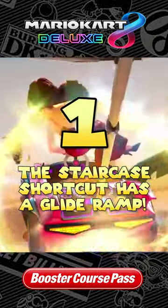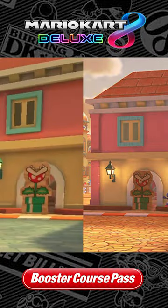1. The staircase shortcut has a glide ramp. Tour featured a dash panel at the end of the stairs that go through a shop, but this now has a dash panel AND a glide ramp.